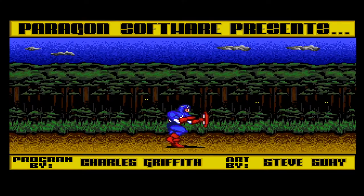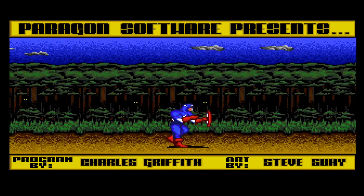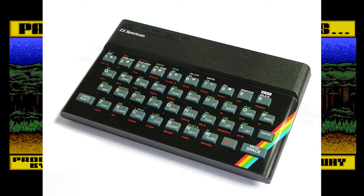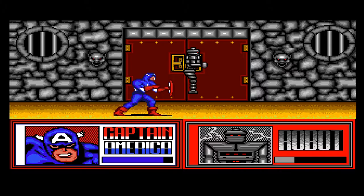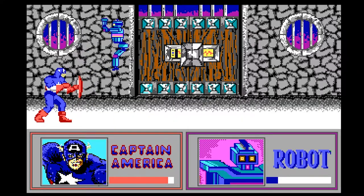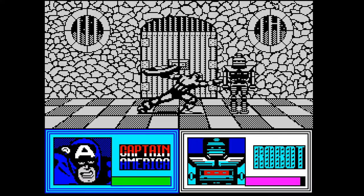Spider-Man and Captain America in Doctor Doom's Revenge is a 1989 game developed by Paragon Software and published by Paragon in the US and Empire Medalist in the UK. Like most games of this era, it was developed for multiple systems, notably the Amiga, Commodore 64, DOS, ZX Spectrum, Atari ST, and the Amstrad CPC. Each system had its own different take on the game, mostly due to each system's capabilities, but they all functionally play the same.